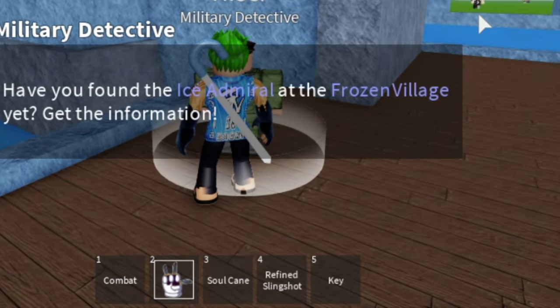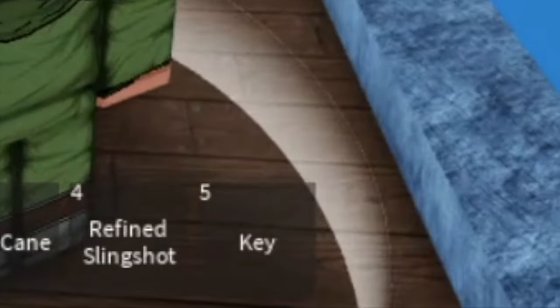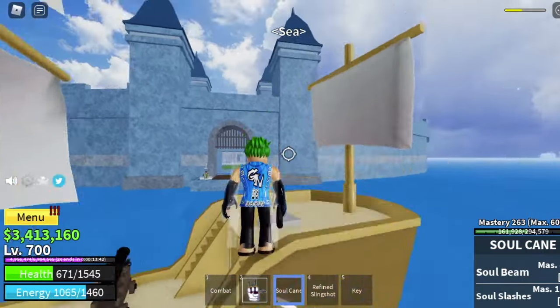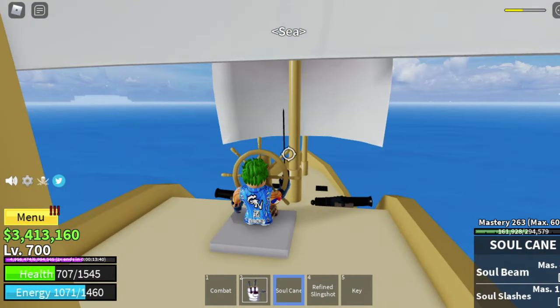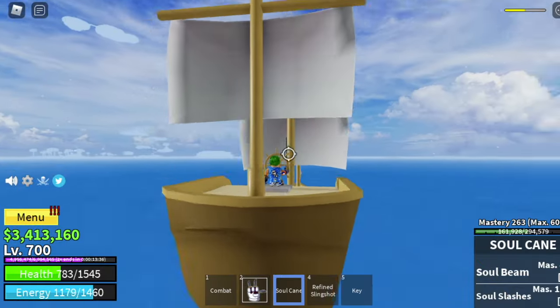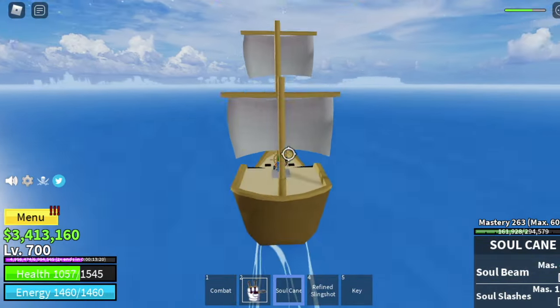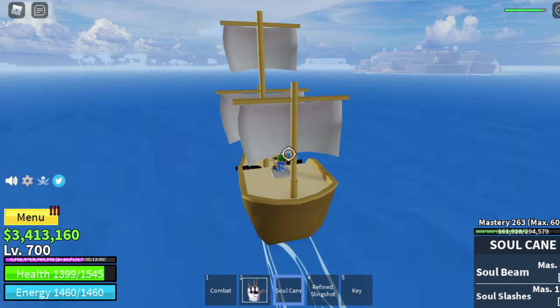Make sure that you have the key — the Detective will give you that. Now heading to the Frozen Village; it's just near. There you go, you can see it. If you increase your graphics, you will be able to see it.